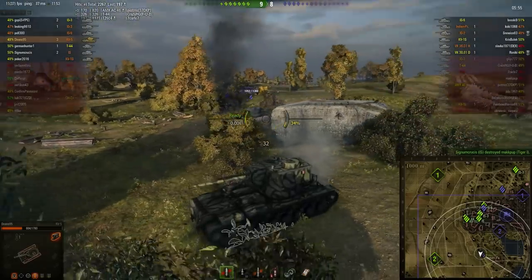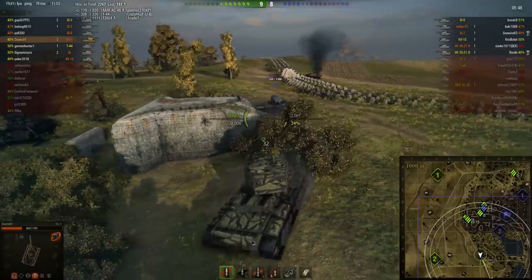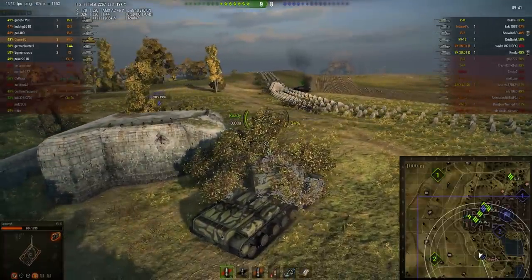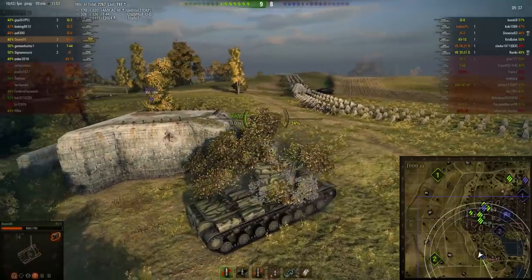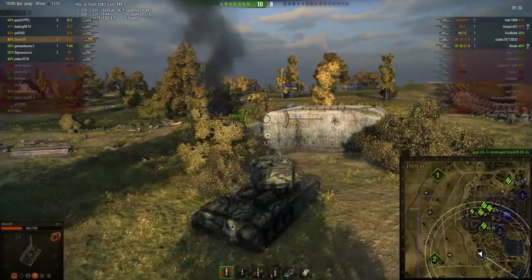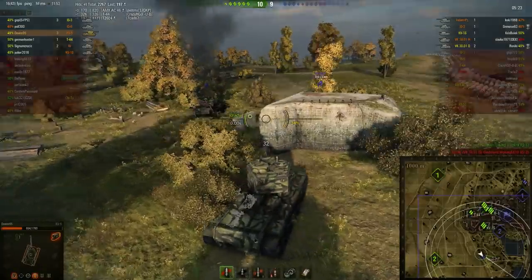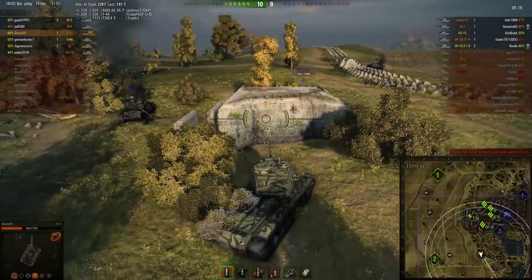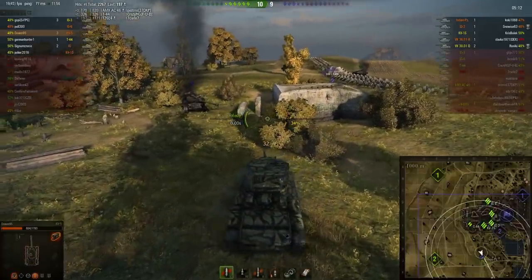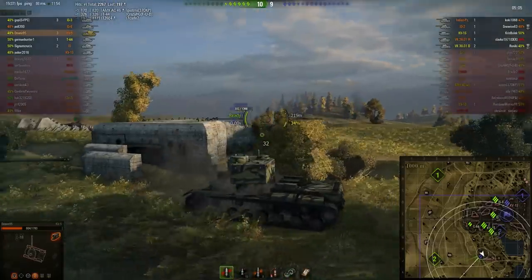The Super Pershing tried to get a shot on the weak spot and gets himself taken out. The Indian Panzer has decided to flank all the way around and come around behind Dino. But luckily the rear armor of the KV-5 is holding up strong. He's got some allies firing shots in from the town. What he really needs to do is just push forward and force the Indian Panzer to come around the left-hand side, allowing his allies to fire down and take him out.